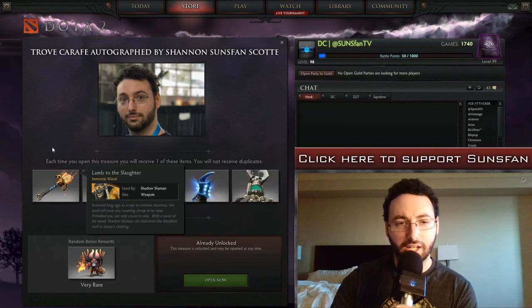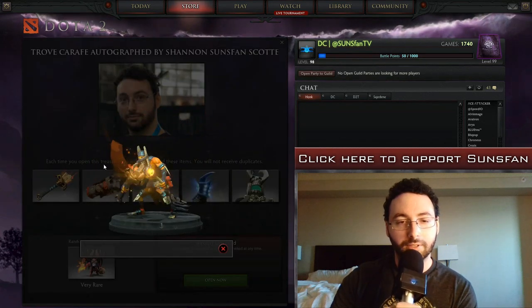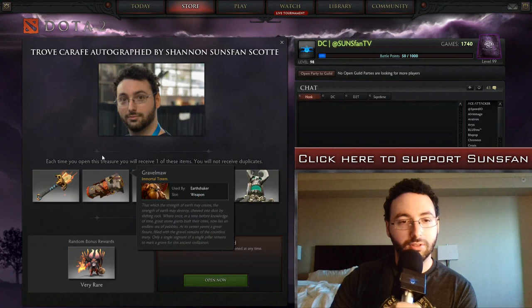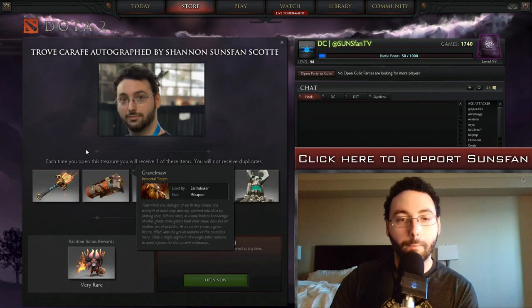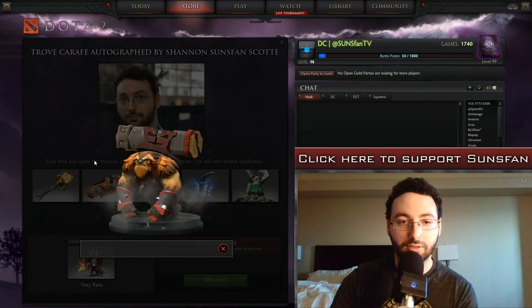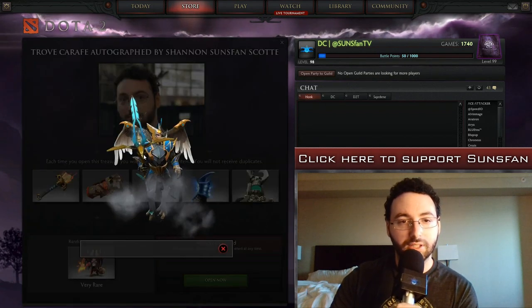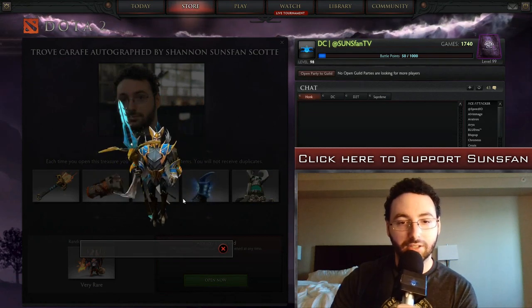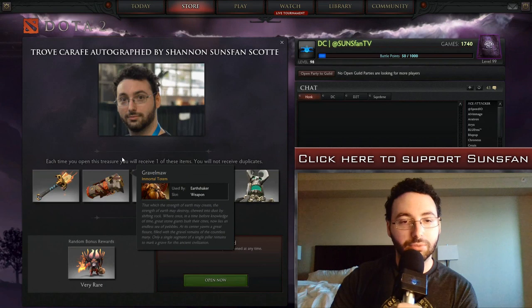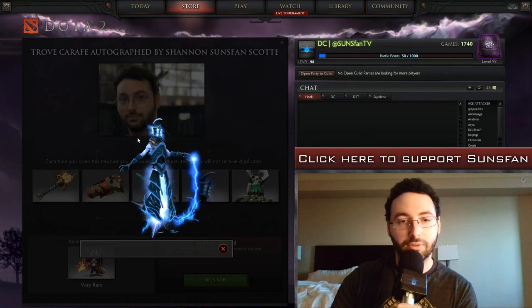The first item is Lamb to the Slaughter, an immortal wand for Shadow Shaman — looks pretty cool. We have the Gravel Maw Fissure for Earthshaker — beautiful. Then there's one for Skywrath Mage; I think I've seen this in game actually. These all have some sort of effects on them, of course. This one's called the Empyrean. We also have the Severing Crest, an immortal helmet for Razor.